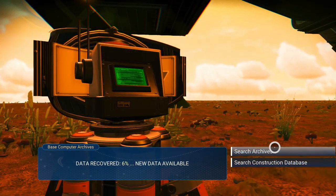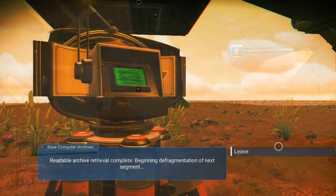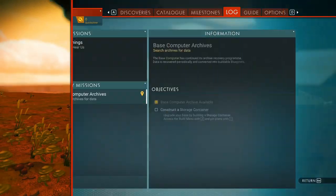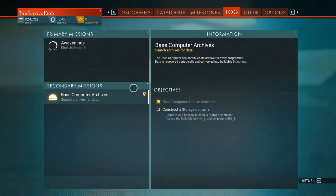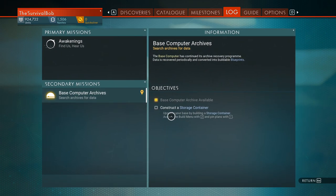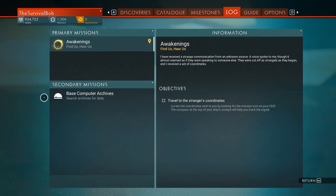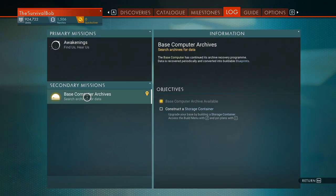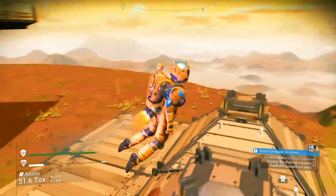Data recovered 6%, new data available. Let's search the construction database — you can search the archives too, that'll give you some lore information. Storage container plans restored — that's what I wanted. The base computer archive becomes a secondary quest — it's going to go in the background, but it won't remind you unless you click on it. So if you're in Awakenings or one of the other side quests, don't forget: you're going to get free blueprints out of this base computer by just coming back every hour and a half and checking it out.